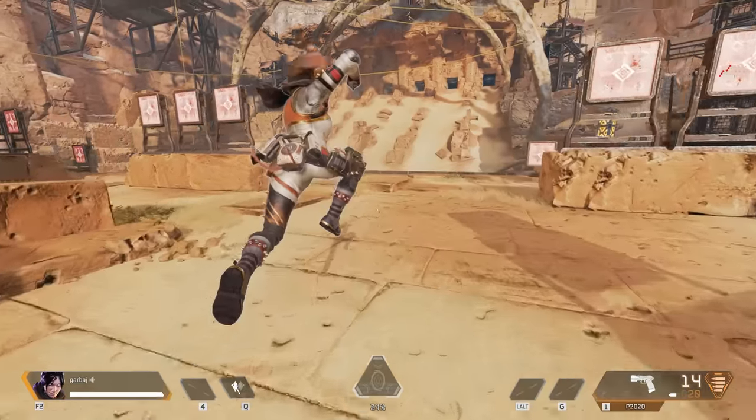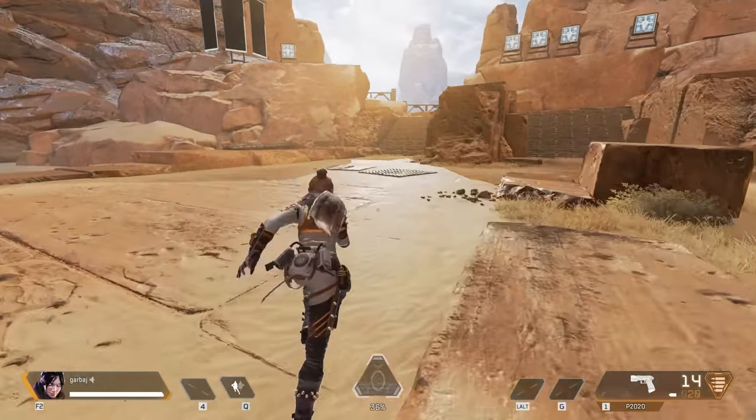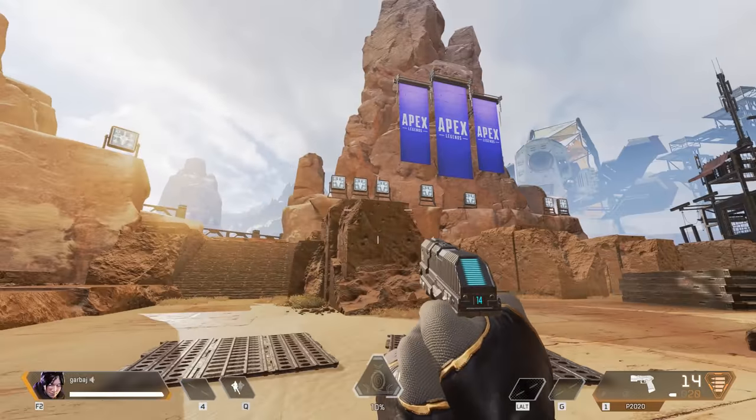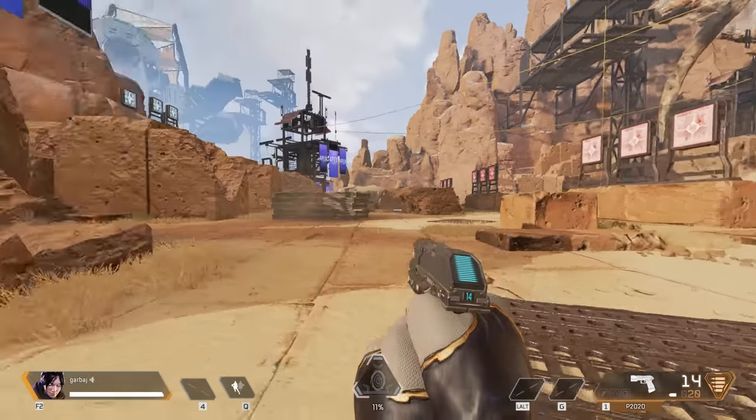You're probably aware that in first person shooters, there's the player's full body model, which other people can see, and then a view model that is usually just a pair of floating arms and a gun, and that is only visible in first person.